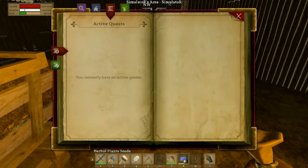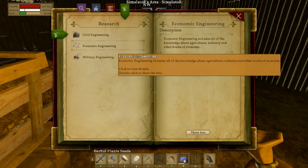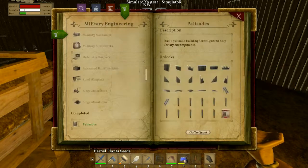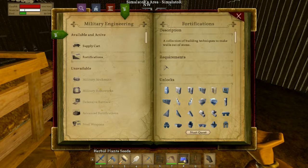Let's have a quick look at the quests. Economic engineering - milling, weaving - we'll not do either of them. Military engineer - I've done quite a few in here. Fortifications could be handy.